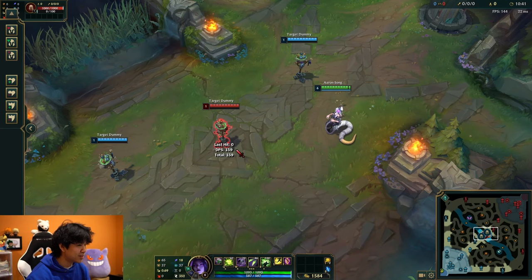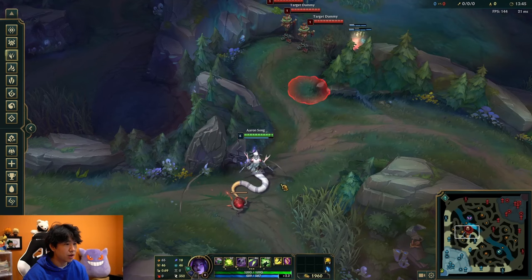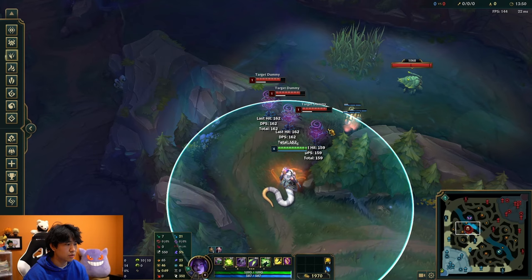Make sure you use Blast Cones as another form of flash to increase the distance of your R. For example, an ult from auto-attack distance normally won't reach, but if you hit the Blast Cone beforehand and then R, you're now in range. Use that to catch people off guard.